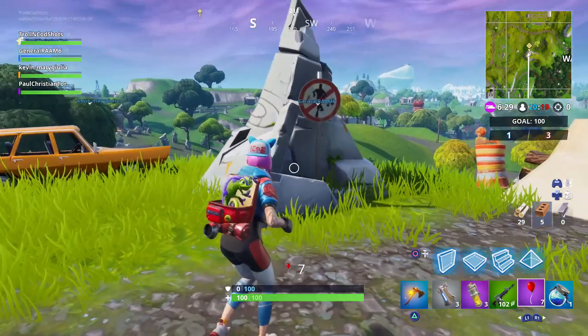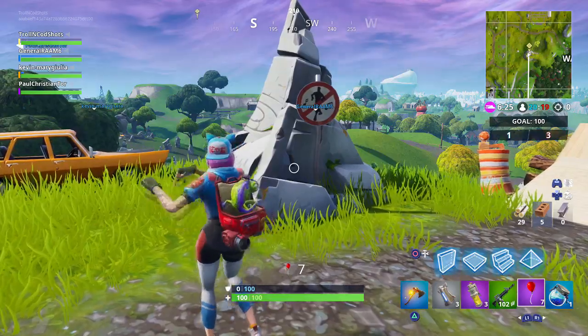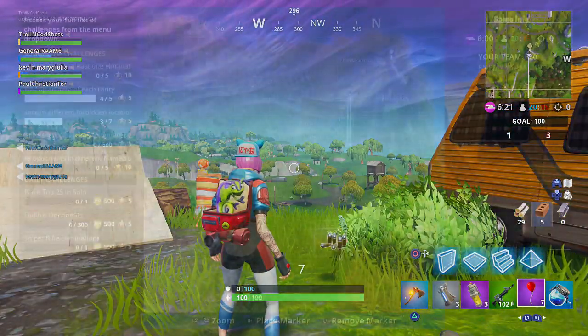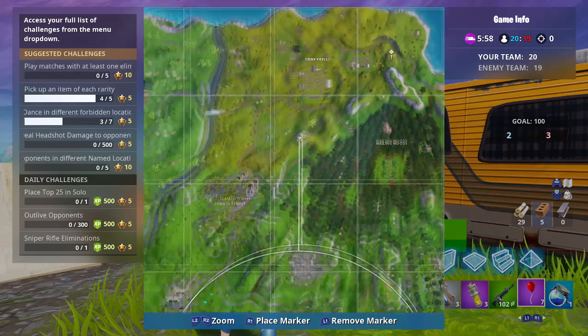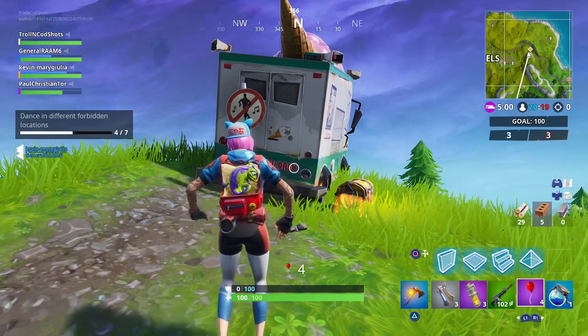For this challenge you only need seven locations, but I have some extra ones for you. The first bonus location is next to Wailing Woods on a little mountain — just go there and dance. The final bonus location is next to Risky Reels, same thing: go on top of the mountain, it should be there. That gives you nine locations total.